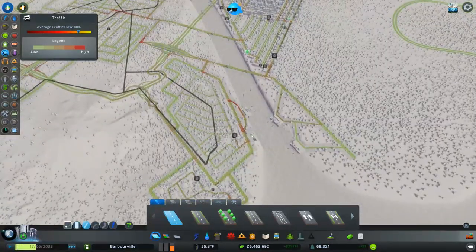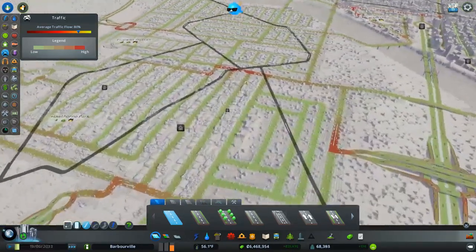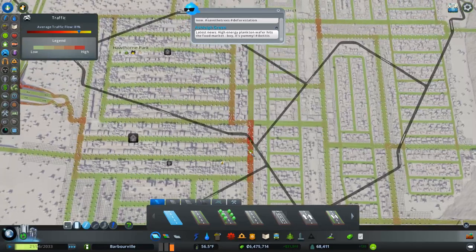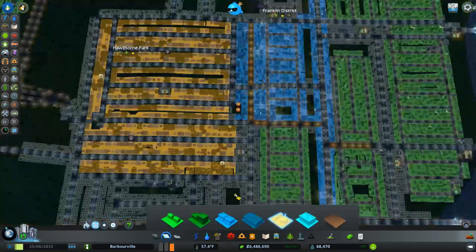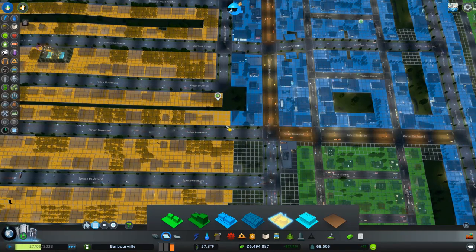Our worst offenders are right here — this port right here, this highway area right here. We can fix that just by deleting that right there. Just by deleting that we fix that problem, probably more than likely. Because what happens is if they're coming down there, there are too many intersections right there.